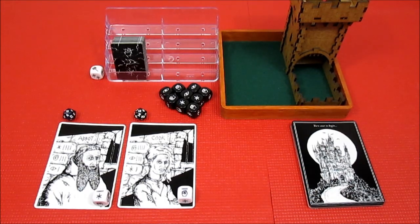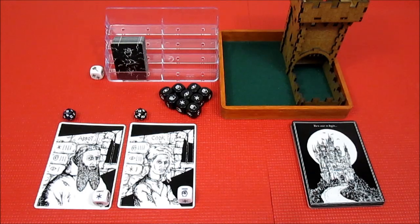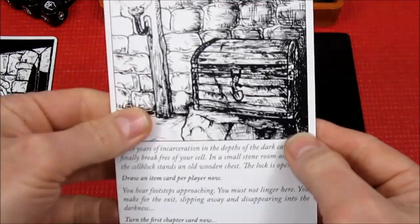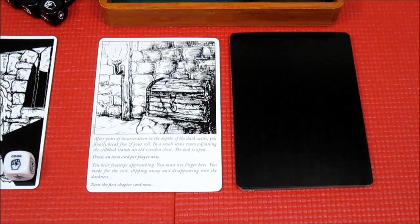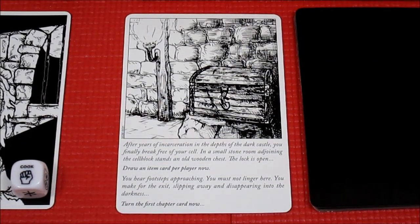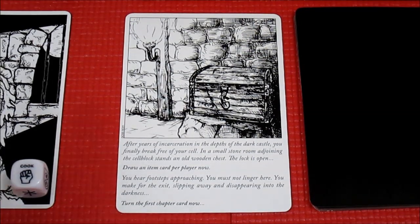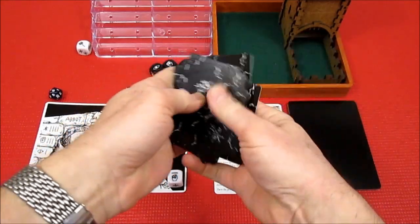I think we're ready to begin. We're going to zoom down here on the adventure deck and turn over to begin the game. It says 'After years of incarceration in the depths of the dark castle, you finally break free of your cell. In a small stone room adjoining the cell block stands an old wooden chest — the lock is open.' We're instructed to draw an item per player, so we'll draw from the item deck, which I've shuffled.